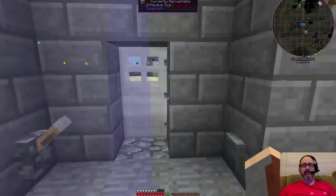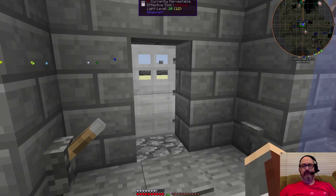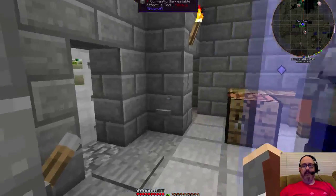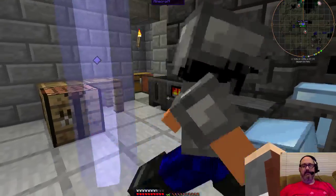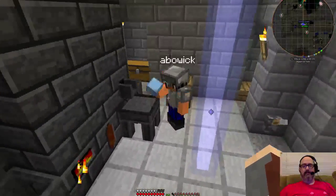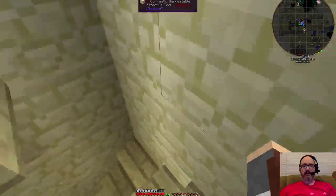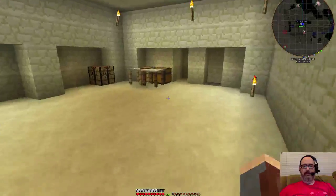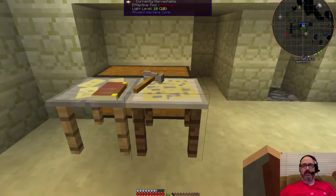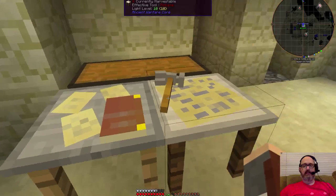For this episode, what we're really hoping to do is create a few crop farms and a couple of NPCs to work them. We created a basement here for our Ancient Warfare research and engineering station. Let's see what we're going to need to create.